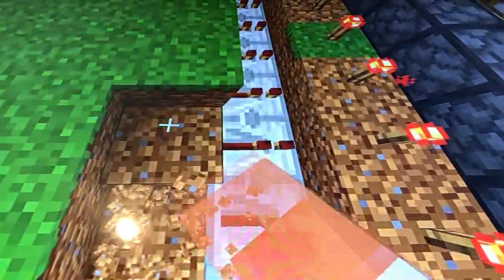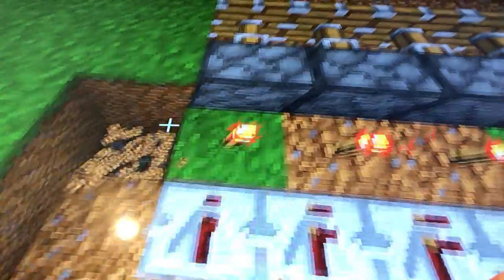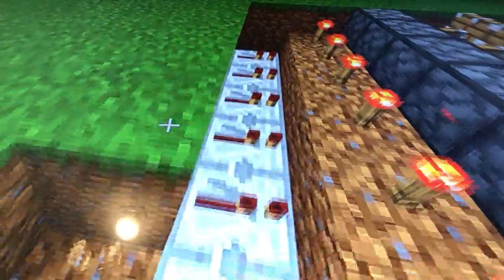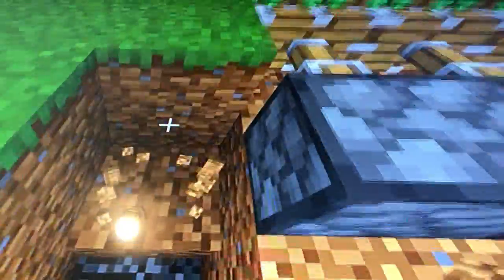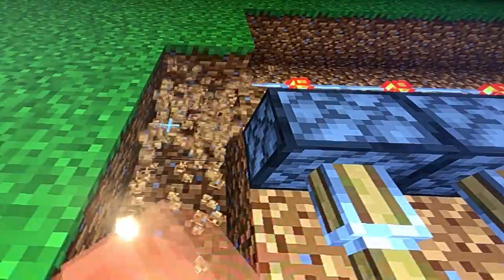Then you dig around it like this, just around it. The reason I'm doing this in creative is because it's one of the bigger builds. Make sure you position it so the redstone doesn't get activated by the torch, just in case. You just gotta keep digging around here until you've got it all the way around, because you're gonna put redstone in a line this way. Connect all the redstone around the entire thing.